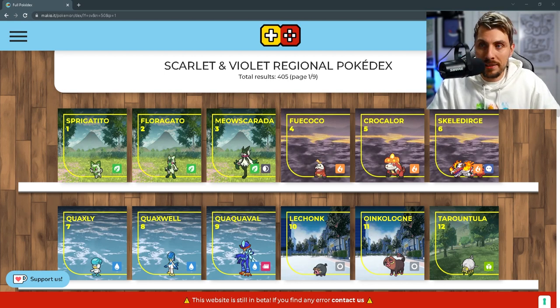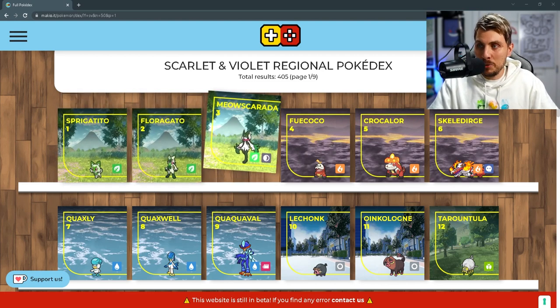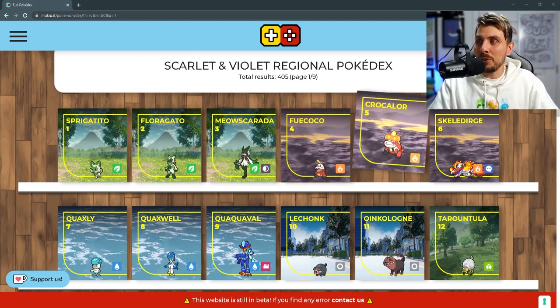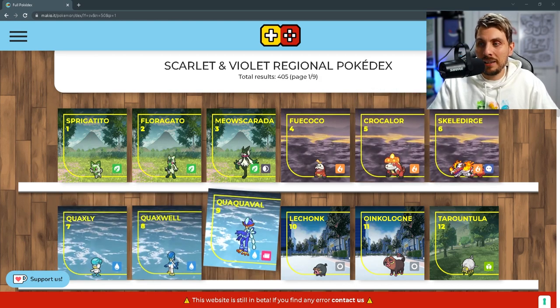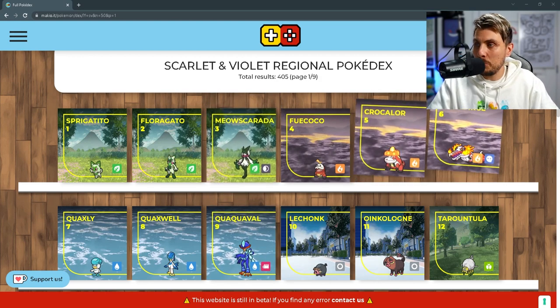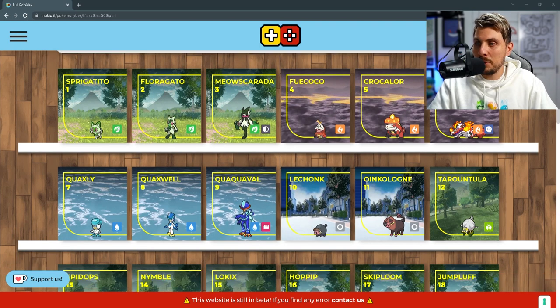I'm going to start off with the starter Pokémon. We've got Sprigatito, Floragato, and Meowscarada. Then Fuecoco, Crocalor, and Skeledirge. Quaxly, Quaxwell, and Quaquaval are the final evolutions for the starter Pokémon — they haven't even been officially announced yet by the Pokémon Company, but no surprise there. Let me know down in the comments which starter is your favorite.